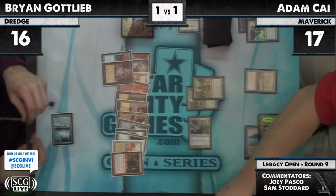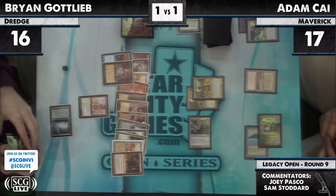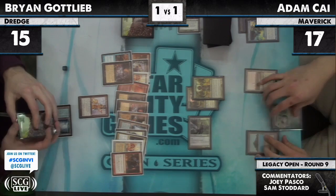He's going to flashback — one blue for Lion's Eye Diamond. That's interesting. He takes a point of damage from Cephalid Colosseum. Next turn he'll have the sac outlet and get a Faithless Looting. He is blood, sweat, and tears on this one — he's trying his best.